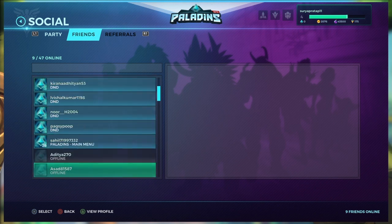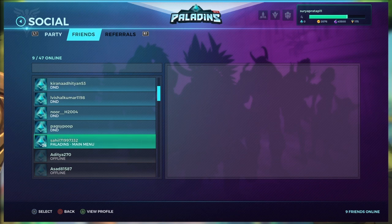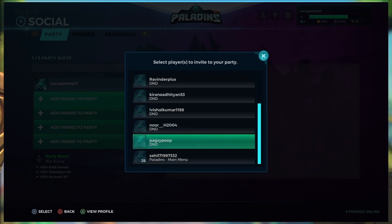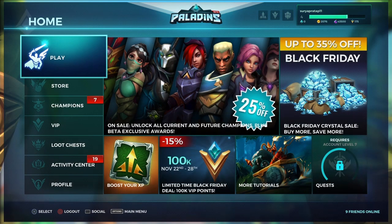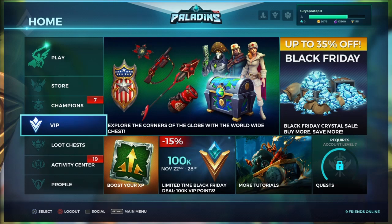You can select the option 'Invite to Party', or you can go to Party and add your friend who is online. It is very simple. After adding your friend to the party, your friend will play matches with you.